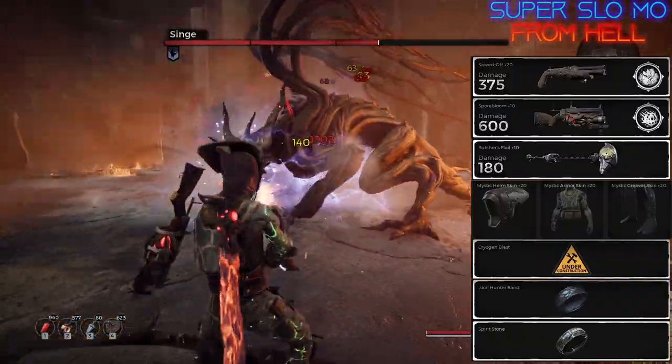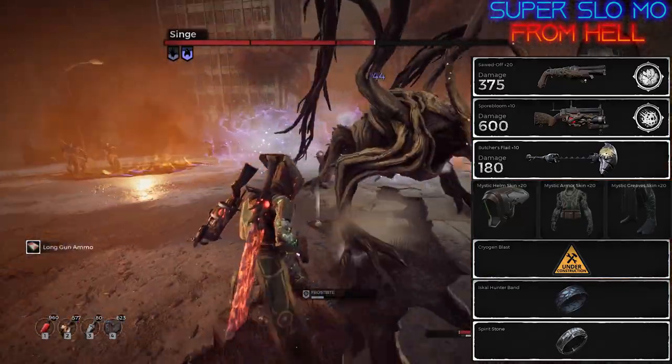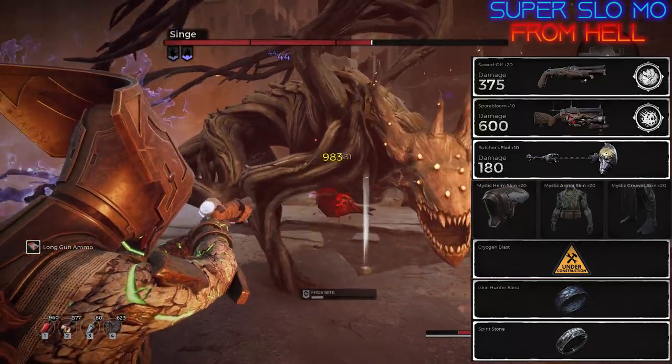As for traits, just get them all. I mean, who doesn't have all their traits maxed at this point? And if you're playing on Hell difficulty, you better have all your traits.